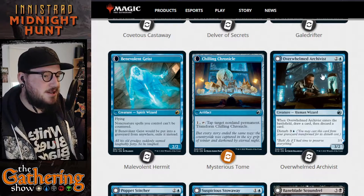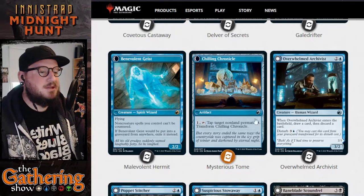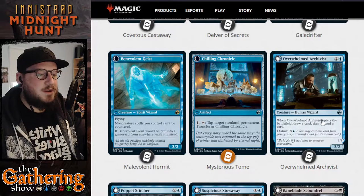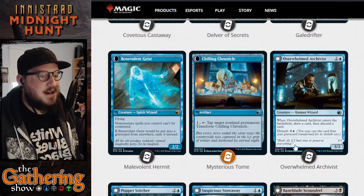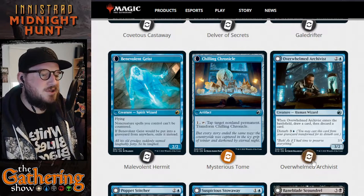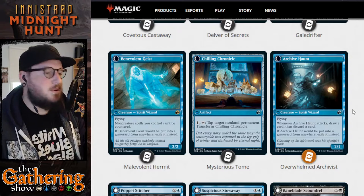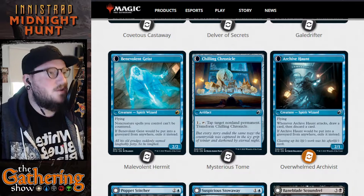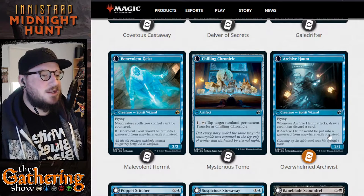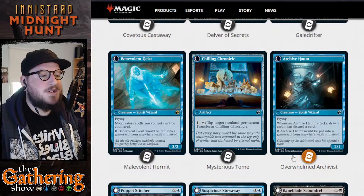The next blue dual-faced card is Overwhelmed Archivist. For 2 and a blue, you get a 3/2 Human Wizard creature. When Overwhelmed Archivist enters the battlefield, draw a card, then discard a card. When the Archivist dies, you can cast it again from your graveyard for its Disturb cost of 3 and a blue, and it becomes the Archive Haunt — the ghost from the beginning of Ghostbusters, just trying to read library books. He's a 2/1 Spirit Wizard with Flying. Whenever Archive Haunt attacks, draw a card, then discard a card. If it dies, exile it instead.